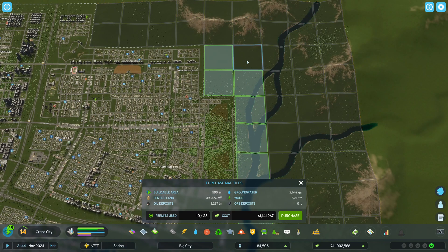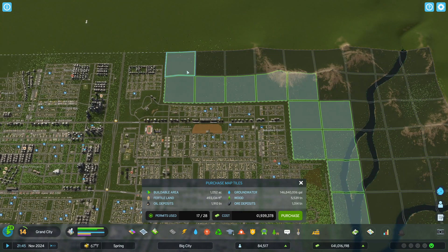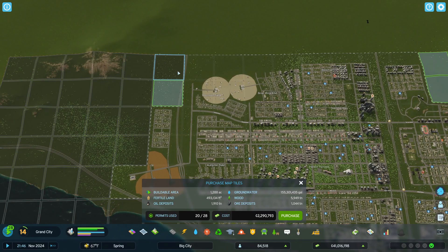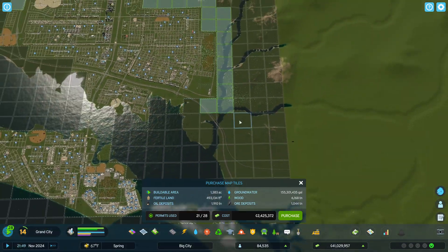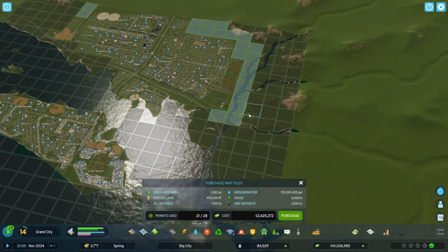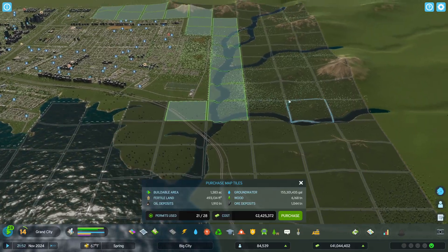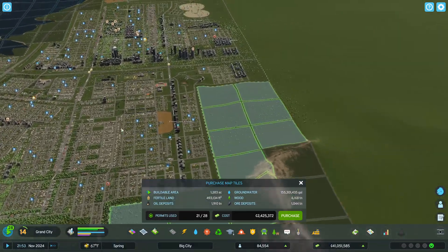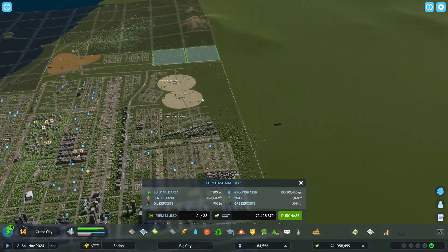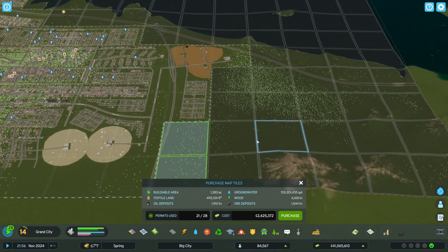This is buildable area. This one — these are buildable areas. And we're going to need those to put the other end of the loop in there. We've got more tiles so we're going to be building with those tiles. The loop is going to take the traffic off the inside of the city and around to the loop. We have to decide where we're going to pick the other tiles to build with.